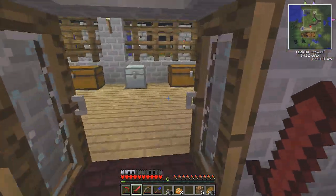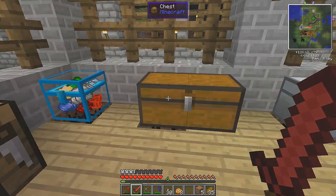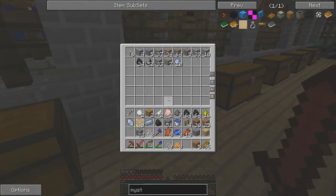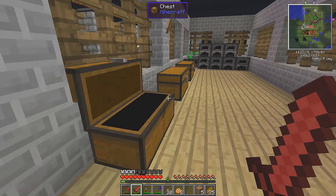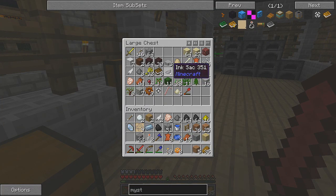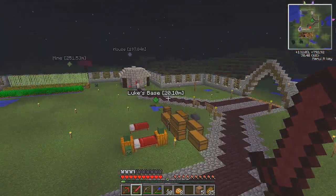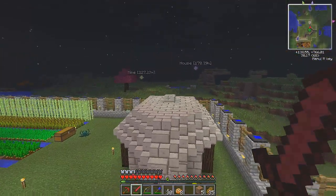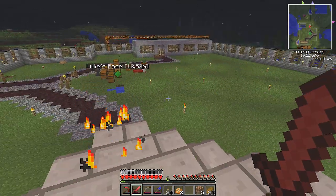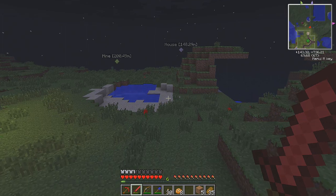I never knew we had micro blocks — I think someone said we didn't have them. It takes up like 500 of the pages. I was saying, if we have micro blocks, my friend would come join. But you guys said we don't have them. I found a single ink sack, and in return I will give them coal. Maybe now we'll get a new teammate.